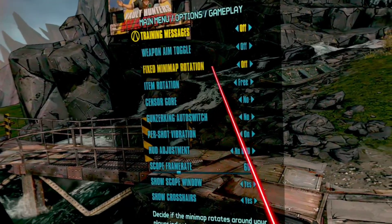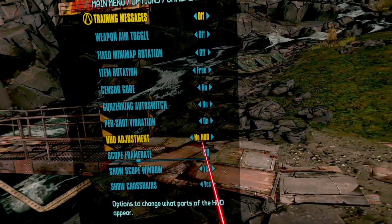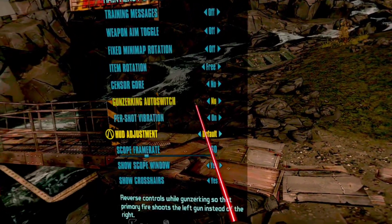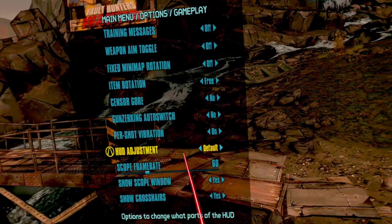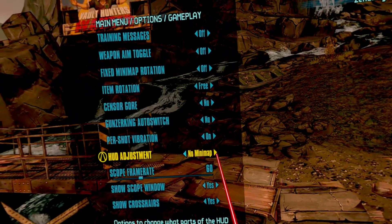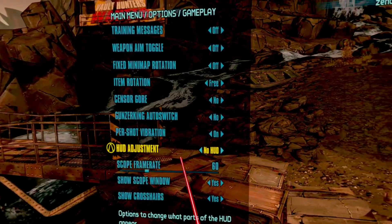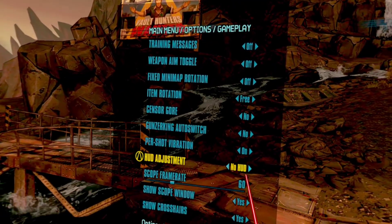First off, I'm going to talk about the HUD. There is an option for HUD alignment, and I just have no HUD. You could choose to have the default, which does correctly show your health bar, mini-map, and quests — but it's tiny, tiny, tiny. There's no way I can read it, and I can't see the mini-map either. You could choose everything but the mini-map, everything but the missions, or no HUD at all. I choose no HUD at all because I don't like stuff floating in front of me. That's in Gameplay HUD alignment.